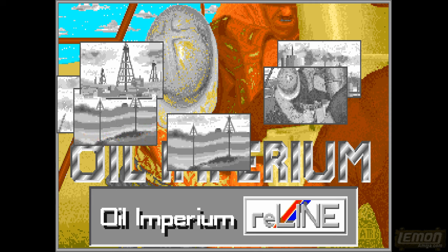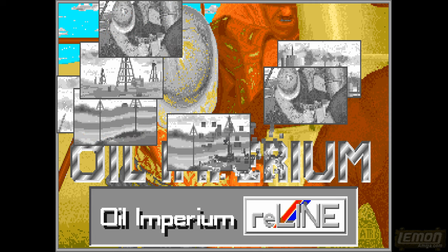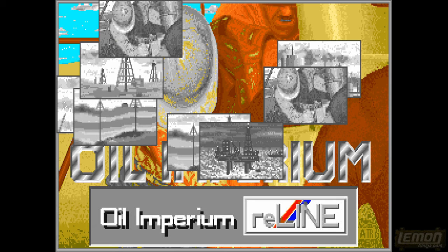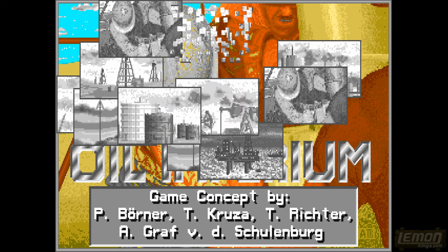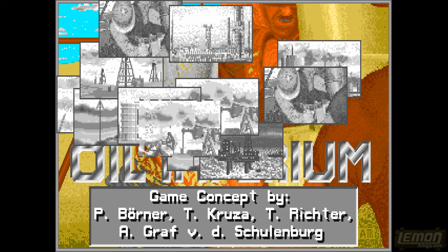Hey there once again. This time it's another play guide and review and we're going to be checking out Oil Imperium, otherwise known as Black Gold, published by Reliant Software in 1989.